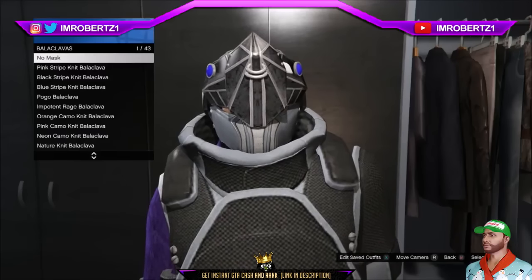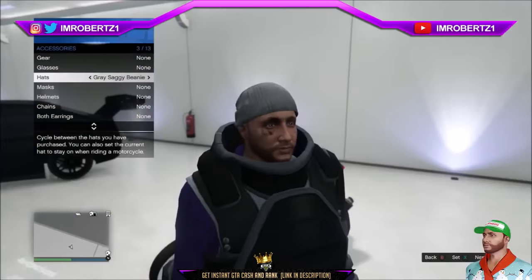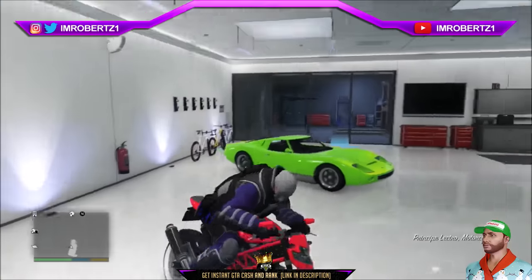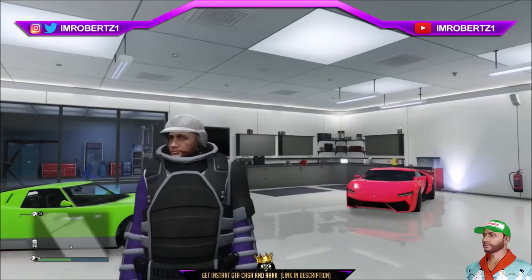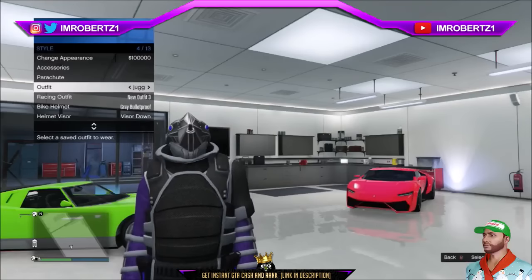Now for the next glitch: this is how you make the Juggernaut helmet smaller. The first thing you need to do is pick the grey saggy beanie hat. Now make sure your bike helmet is set for auto on. Then get on your motorcycle and have your character put on his helmet. Then get off the motorcycle and quickly hold down select and hover over the Juggernaut outfit. When your character starts to take off his helmet, select the Juggernaut outfit. You should have a smaller Juggernaut helmet.